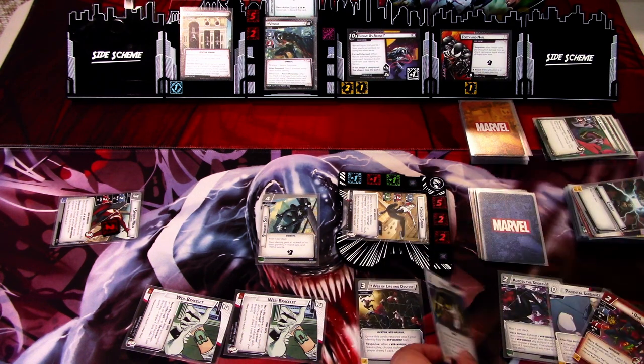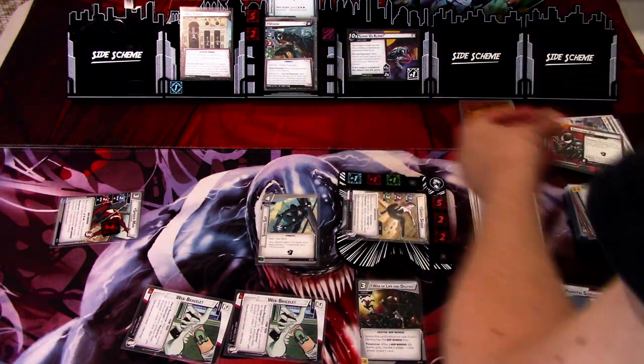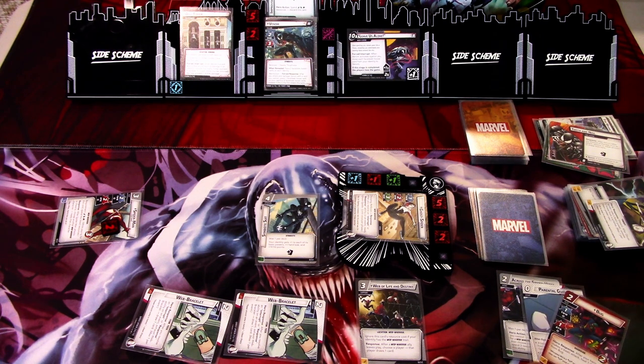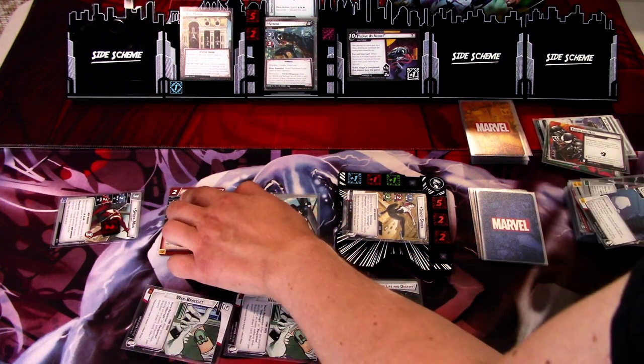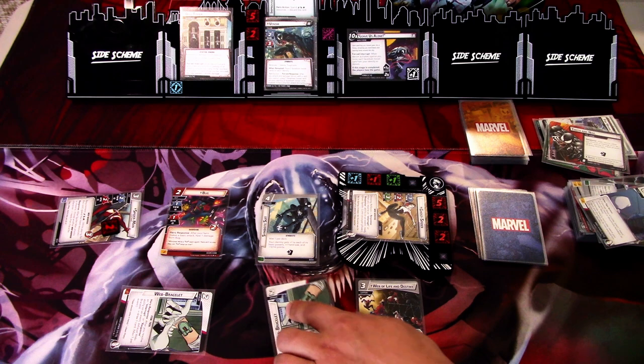I'll play Phantom Flip. And since we dealt damage, Violent Tendencies is removed. Phantom Flip removes the remaining threat counters. I'll play Bug and wait — that's everything. We ready up and draw back to six.